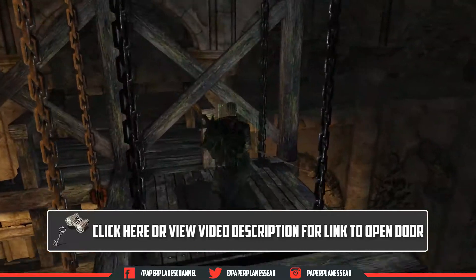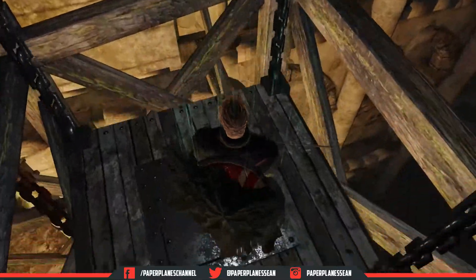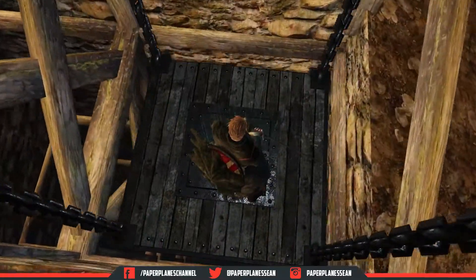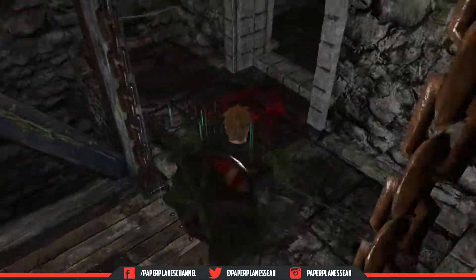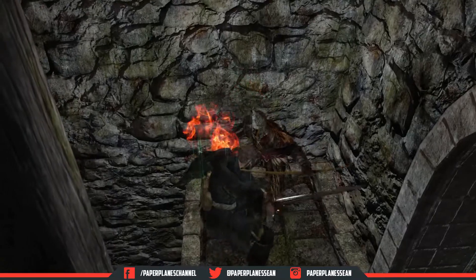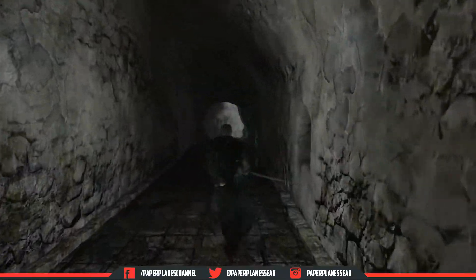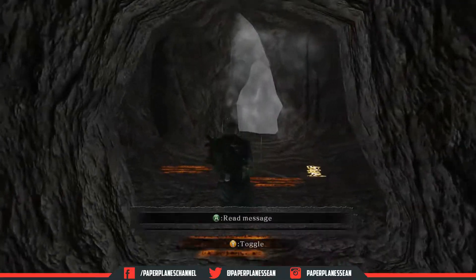We're going to go down this little elevator — or lift, whatever you like to call it. There's not really any danger down here; sometimes there's an enemy here for whatever reason, but he's easy to dispatch. He's not always there and I can't really figure out what the cause is. And then there's a guy to the left where that door is.